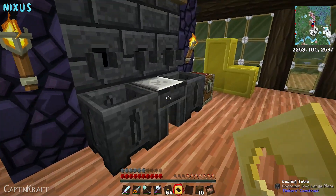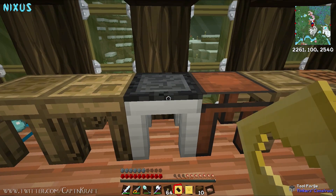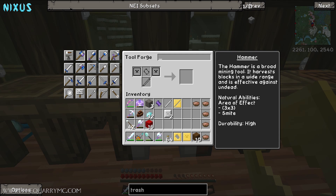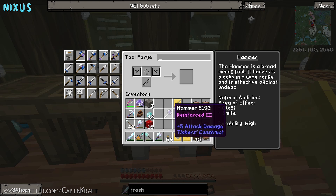I think I might be out of iron - no, just made it. Alright, now what we're going to do is make the hammer. Just stick it in the tool forge, find the pattern you want - pretty self-explanatory really. You chuck them in there like so - there's your hammer. Now it's not completely finished.